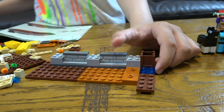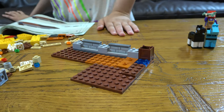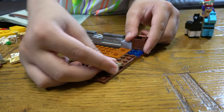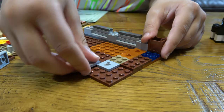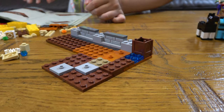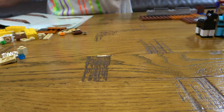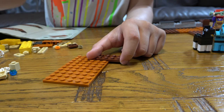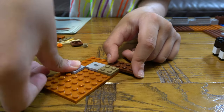Next we get one of these — we place it here, this over here, this here. And then this — we have to put this aside. We get this, put this on, we place this here, put this here, and then this here like that.